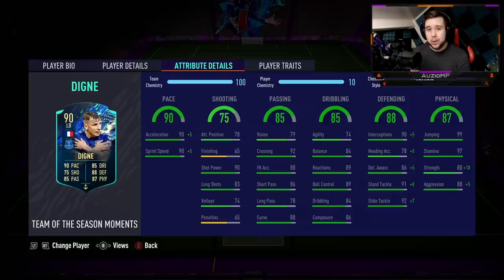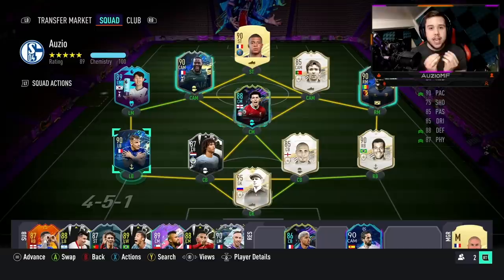He has 99 standing tackling and 99 slide tackling. If this guy can't put in a solid tackle I don't know what to say, because the guy literally has 99 standing tackling — he better be coming out with that ball. Moving on to the physicals, he has got 99 jumping with 97 stamina, 90 strength and 93 aggression. A 5'10 player with 99 jumping — those back-stick headers will probably be covered by this man. His strength and aggression is going to be absolutely insane.